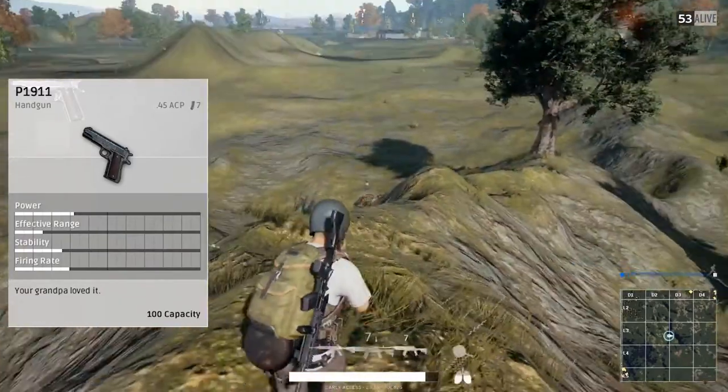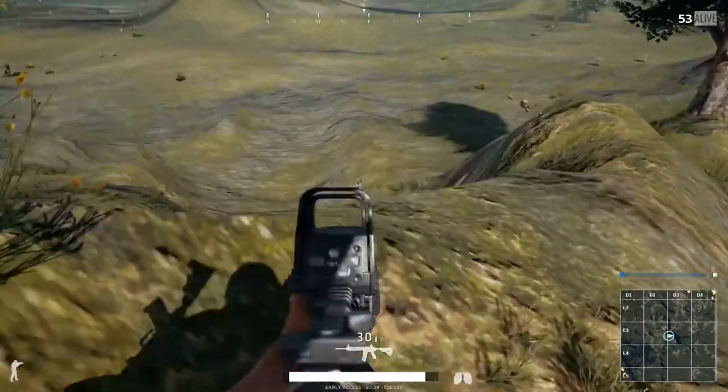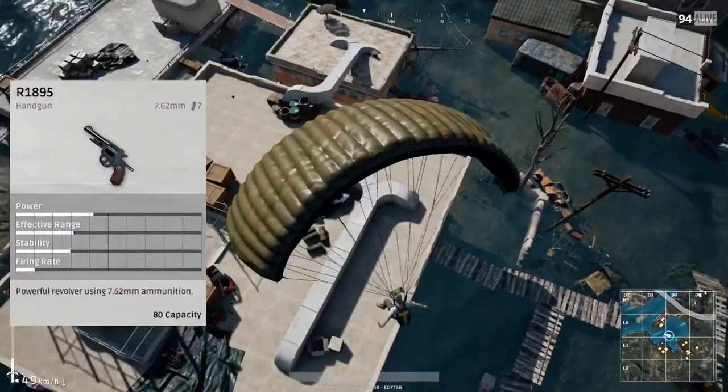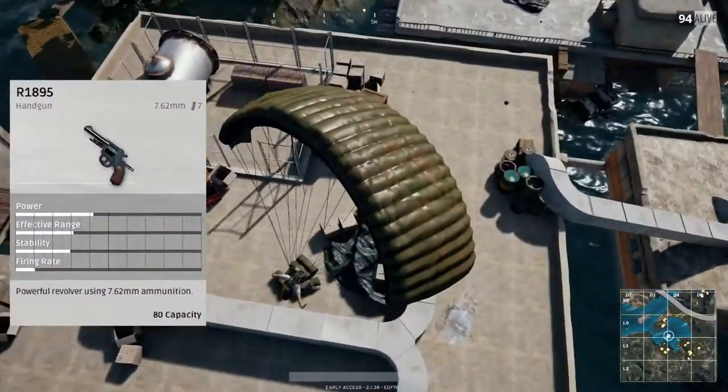So you have the suppressor, extended mag, quick draw, and the extended quick draw. The third pistol is very different from the first two. This gun, the R1895, actually takes 7.62 rounds. You can find that used in an AKM, you can see those used in the M24 and the Kar98 — some of the very high-octane, high-powered rifles in this game.